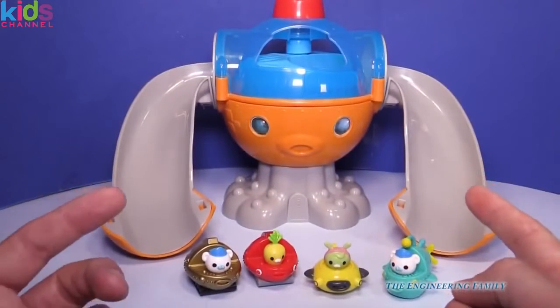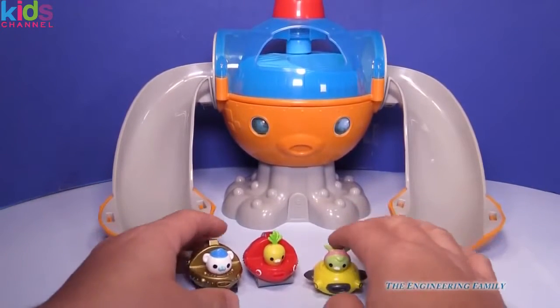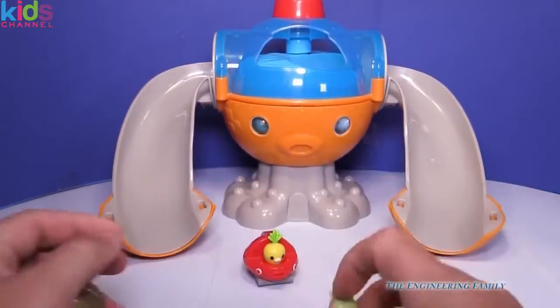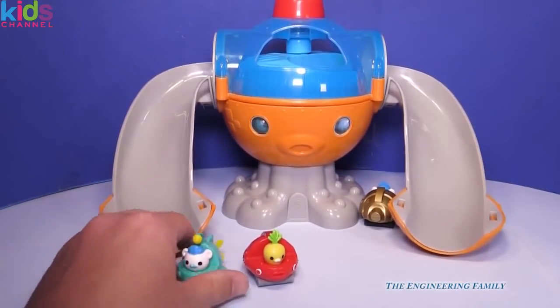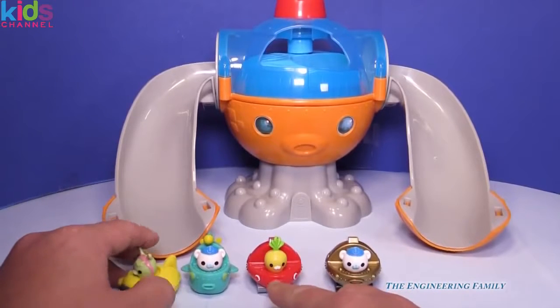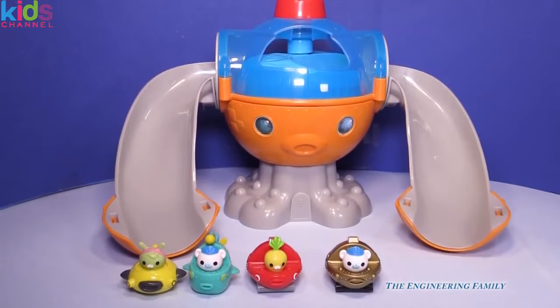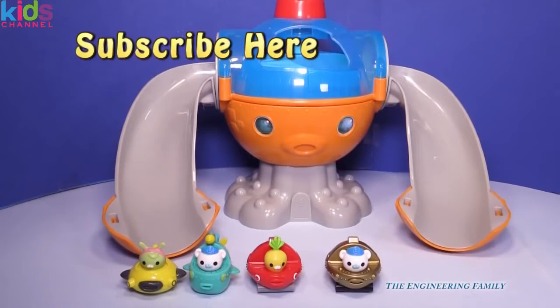So what do you think about the Gup Launcher? Isn't it pretty cool? It looks like the Octonaut station and it lets you launch these Gup vehicles. These racers are pretty fun too — see how quick they go — and you don't even need the launcher, you can just roll them on a table. Which one is your favorite? Do you like the gold version of the Gup X or the red version? We've got the Gup A and the Gup D — all of them are great choices. See that 'subscribe' button? Subscribe to the Engineering Family and tell us — do you want to see more Gup races?